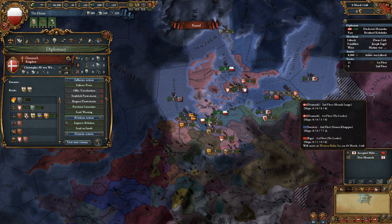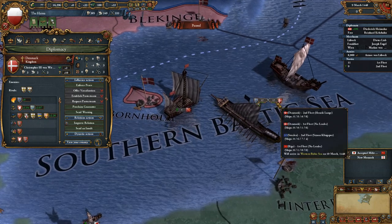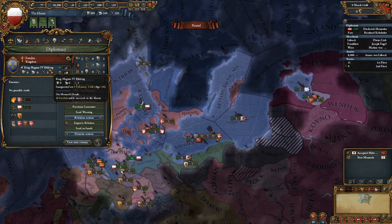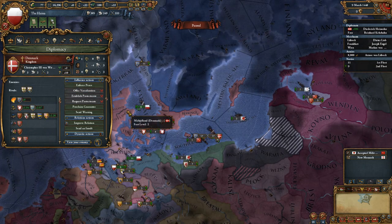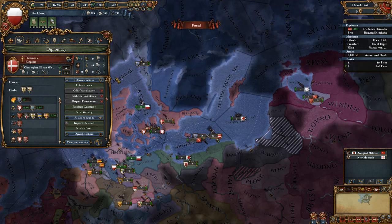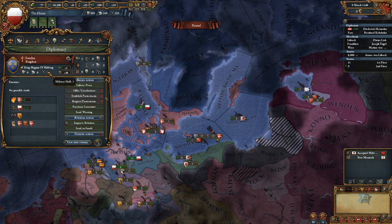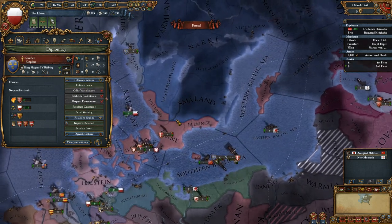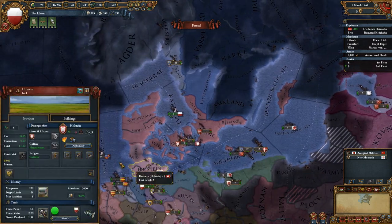Interestingly, the people of Denmark and the people of Sweden are fighting each other. They recently had a new king in Sweden. Some of the more attentive and veteran players may have noticed that Denmark and Sweden start off in a personal union, meaning they're led by the same king. It looks like Sweden has broke free and is now at war with Denmark.